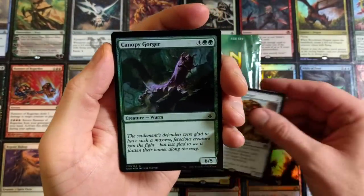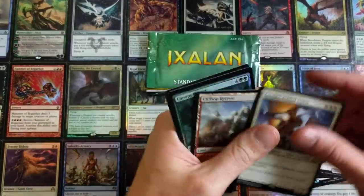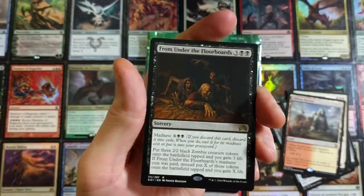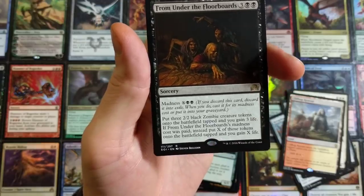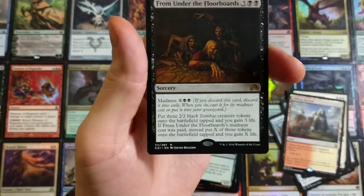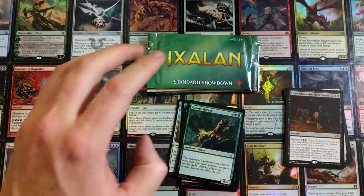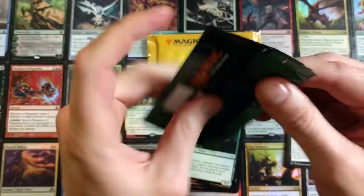Canopy Gorger — okay. So let's actually make piles here: this is going to be our foil pile, this is going to be our non-foil pile. From Under the Floorboards — I think this is Shadows Over Innistrad, perhaps a standard showdown prize pack. It's got Madness, which means if you discard this card, exile it, then cast it for its madness cost or put it into your graveyard. Put three 2/2 black zombie creature tokens onto the battlefield tapped and gain three life — or if the madness cost was paid, put X of those tokens instead and gain X life. The artwork on that card is phenomenal.